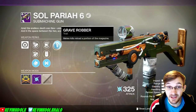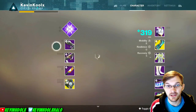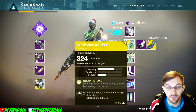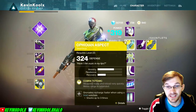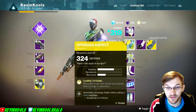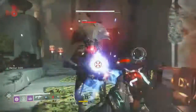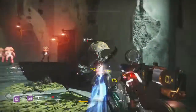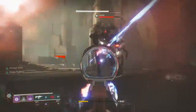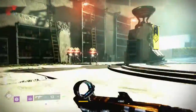Anyway guys, that's my thought on this weapon. I think it's a great PvE weapon — you won't have to reload and it's great for Devour Warlocks. I do like to link it up with the Ophidian Aspect gauntlets, which make weapon ready and reload very quick and extend the melee range. That extra distance on the melee really helps activate the perk on the Soul Pariah. It definitely works well with the Devour Warlock because every time you get a kill your health completely recharges, which is insanely fun.